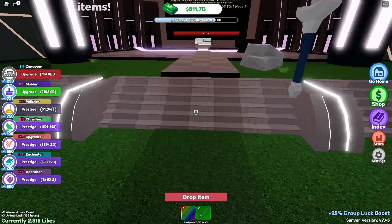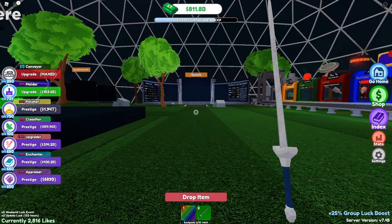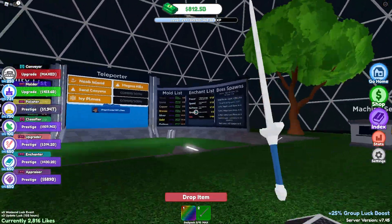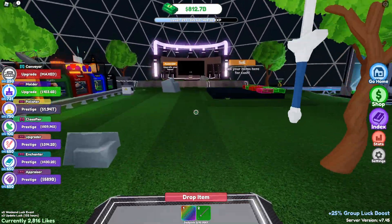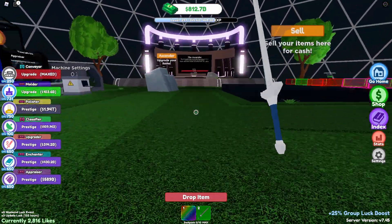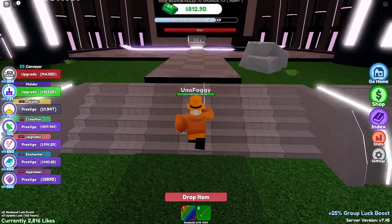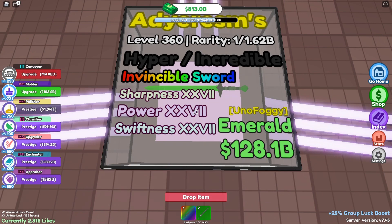These enchants are super important depending on what swords you have. When it comes to a damage sword, you're going to want power on it for more health and damage, sharpness for even more damage, and maybe resistance for more health or speed to get around quicker. Right now my current damage sword is hyper with invincible on it.